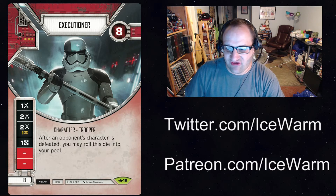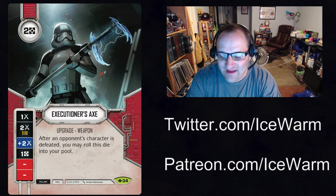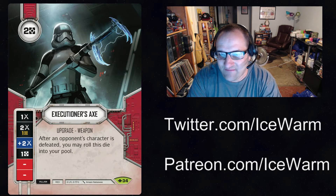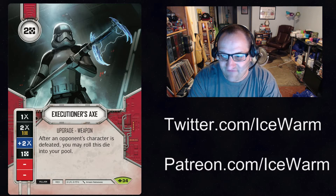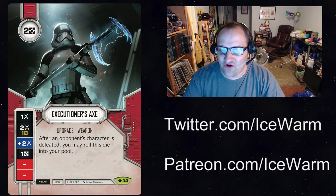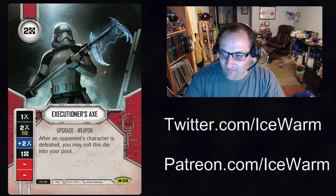That is the Executioner. Moving into our next card — the Executioner's Axe. Two resources, red villain upgrade weapon. Sides: one melee damage, two melee damage for a resource, plus two melee damage, resource, two blanks. After an opponent's character is defeated, you may roll this die into your pool. So if you put this on the Executioner and defeat an opponent's character, both the Executioner's character die and the Axe upgrade die can be rolled back in.